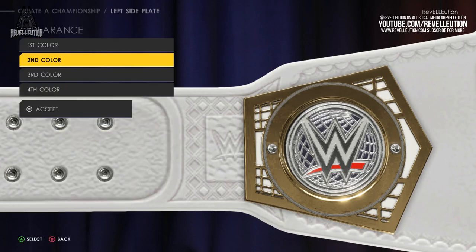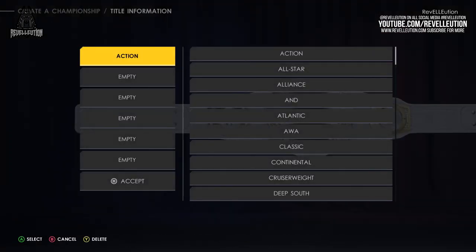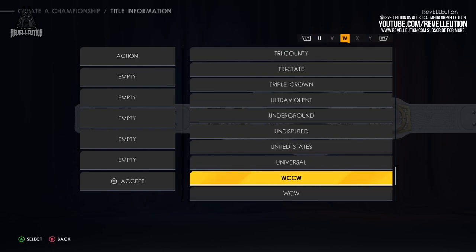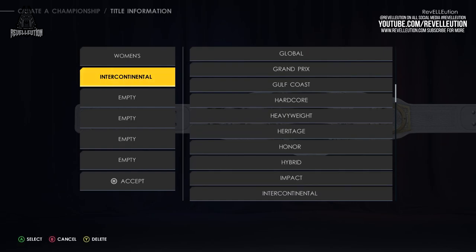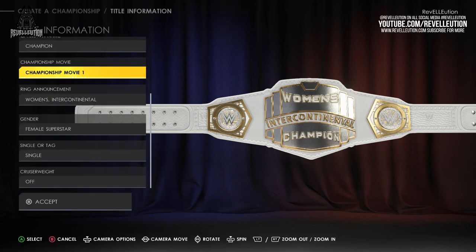Once you've completed your championship makeover, it's time to head on over to the title information tab where you'll give your championship a name and set the purpose and classification of your title. The options include championship name, entrance name, champion name, championship movie, ring announcement, gender, single or tag, and cruiserweight. Thanks to our earlier decision, we already know our title will be the Women's Intercontinental Championship for female superstars in singles action, so we simply pop that information in.